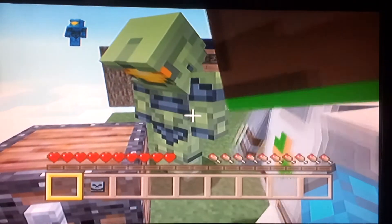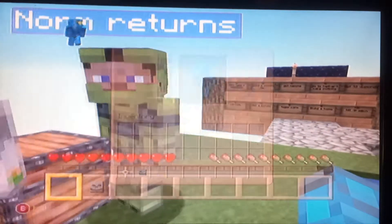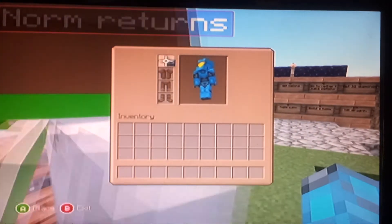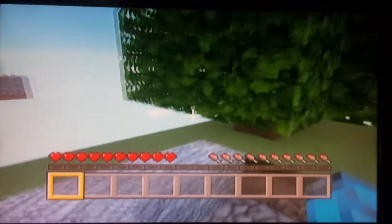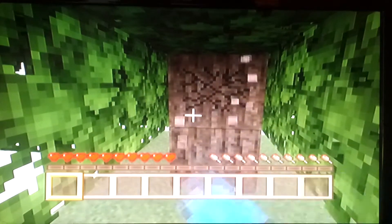It does look pretty cool. So basically what we're gonna do is start with getting some iron. Yeah, we do have to build a cobblestone generator so we need to build a tree first. This really isn't a big island and we have to go to all of the other islands.